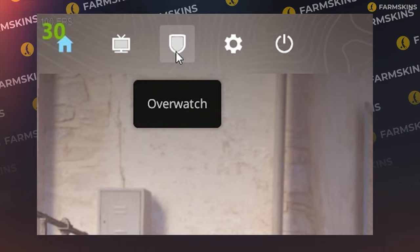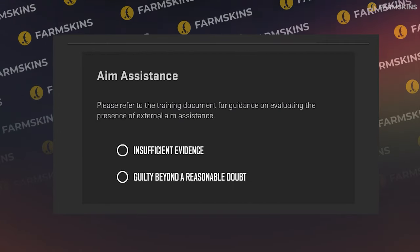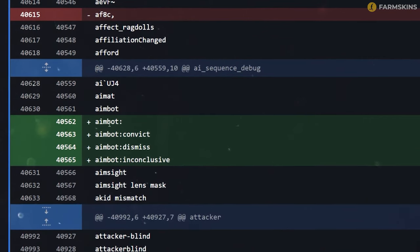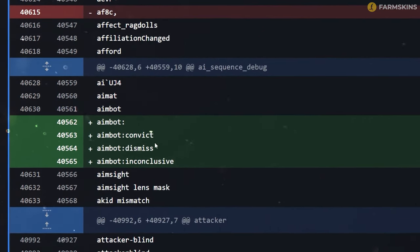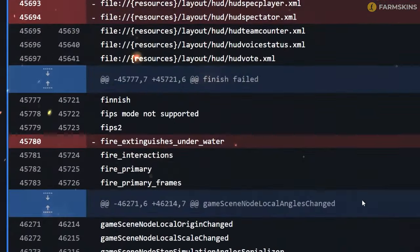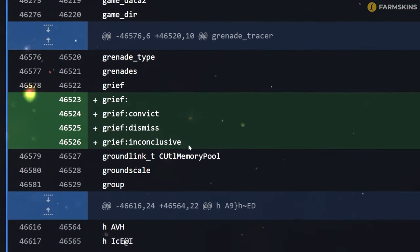In this CS2 update, they brought back Overwatch. An interesting decision, considering that just a few days ago demos didn't work properly. This won't get rid of all the cheaters, of course, but at least it will reduce the heat from their presence. The Overwatch system itself remained unchanged — it's a direct copy-paste from CSGO, and no additional functions were added in this CS2 update.